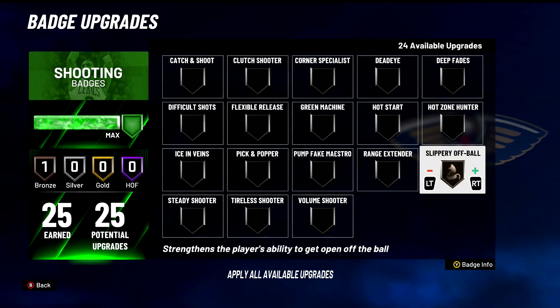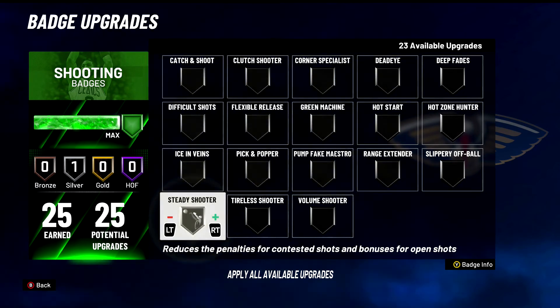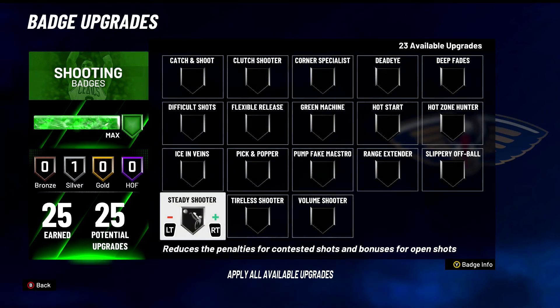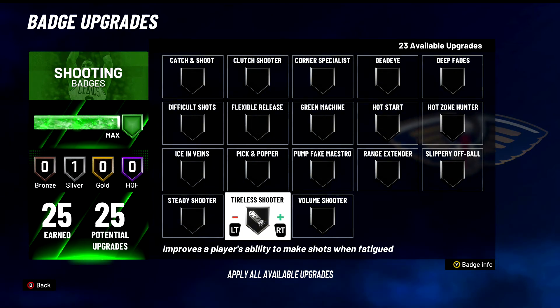Slippery Off Ball — C tier badge. Strengthens the player's ability to get open off the ball. Don't think it does a whole lot, but try it out if you want. Steady Shooter — as much as I hate the badge, I don't think it's very viable. But if you can get it to work it becomes a B tier badge. You can shoot 100% smothered, but it also decreases your shooting for open shots. In takeover you can literally green 100% smothered. B tier badge — use it with a grain of salt. Tireless Shooter — B tier again. Helps you hit shots when you're tired. Try it if you want.